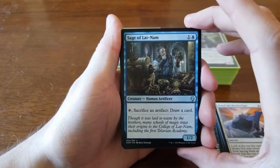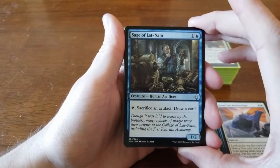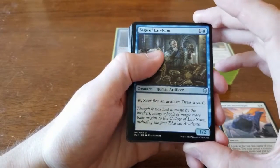We also have Sage of Lotnom — one and a blue. You tap him, sacrifice an artifact, and draw a card. It's a good draw engine if you've got enough artifacts to sacrifice, but we didn't really have any artifacts to speak of.